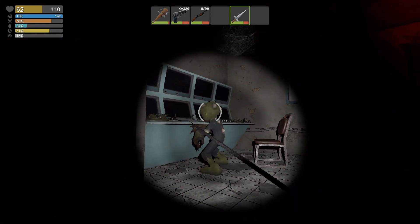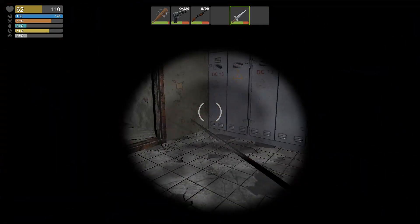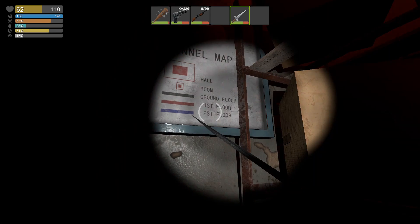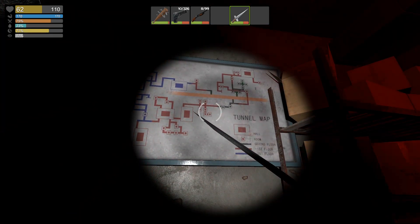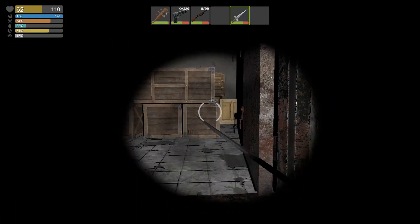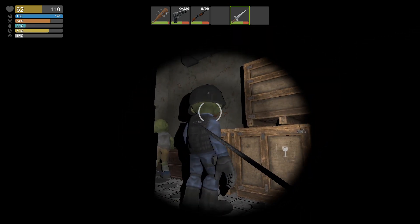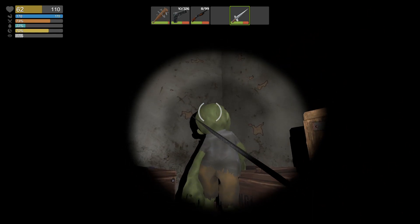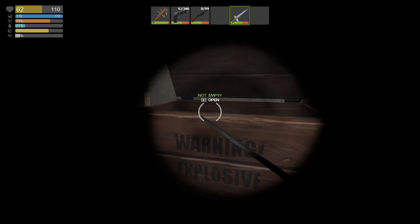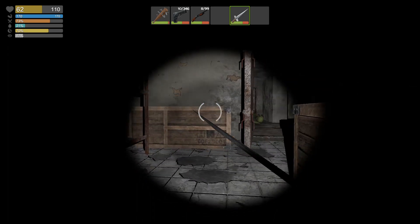Yeah, well, he doesn't see us — we'll put him down. We can conserve the large amount of ammunition that we already have. We don't need to press anything here. There is a tunnel — it's pretty much telling us where we need to go. Not very important because I'm pretty sure we're going to get stuck here pretty soon. We'll explore after we kill everyone.